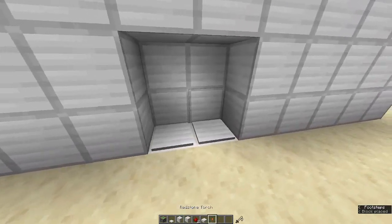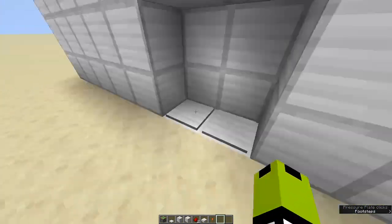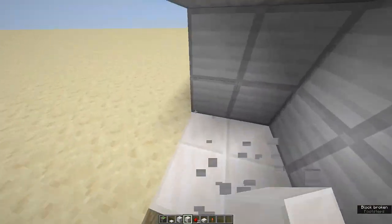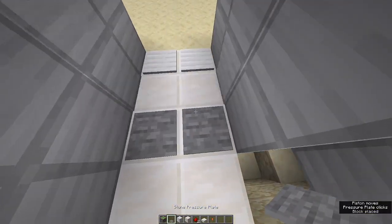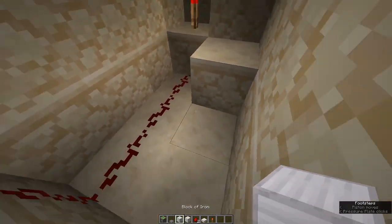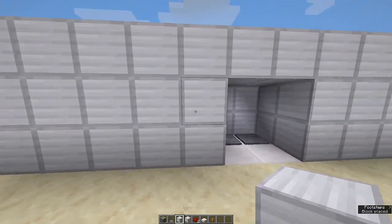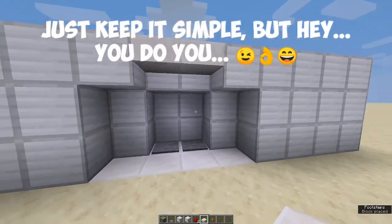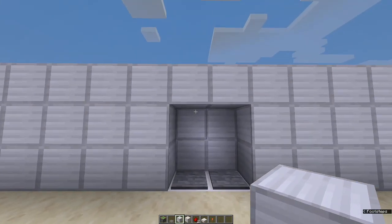Check this out — oh wait, these specific pressure plates don't seem to work. Actually, it does work — yes, okay. Not every single pressure plate type may work the same way, but most do. You can also remove some blocks to create an archway to make it look nicer. That looks better, and it works perfectly now.